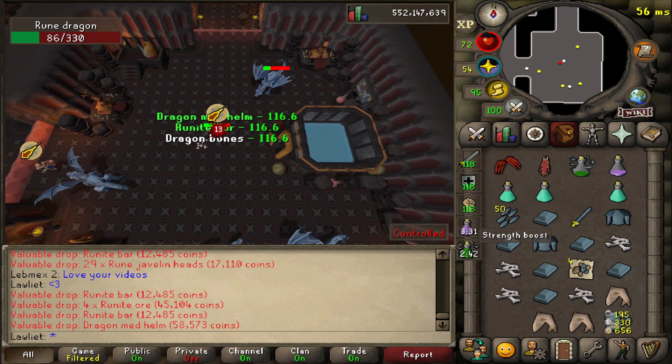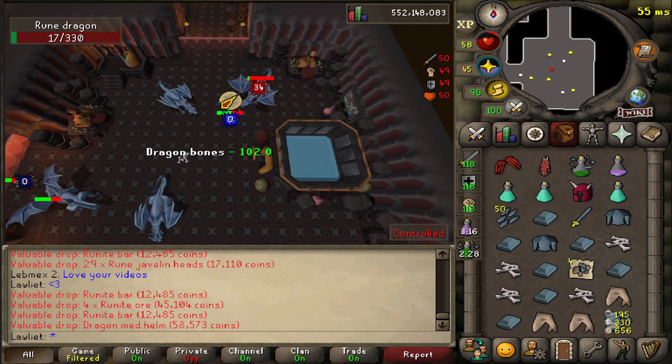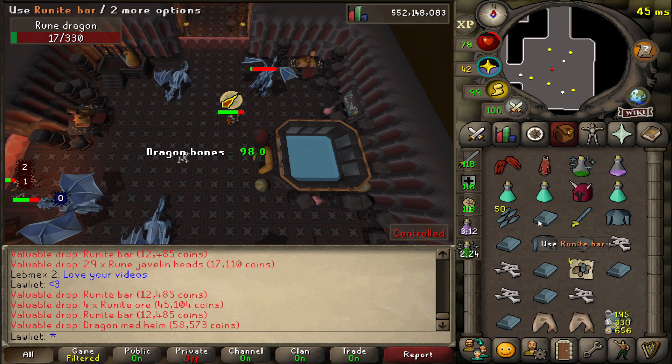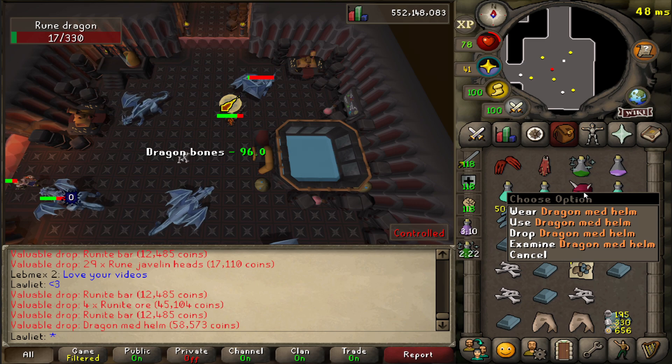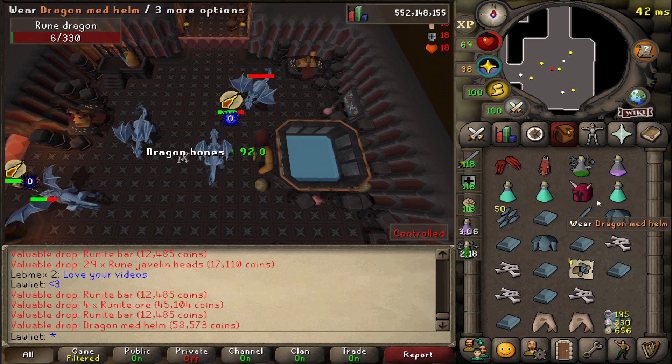We got a dragon med helm. I thought we had already gotten one, but no, that's our first one. Luckily we already have a dragon full helm, but if we didn't have that, we could swap it out for the med helm. That's respectable — I like the look of that one too.